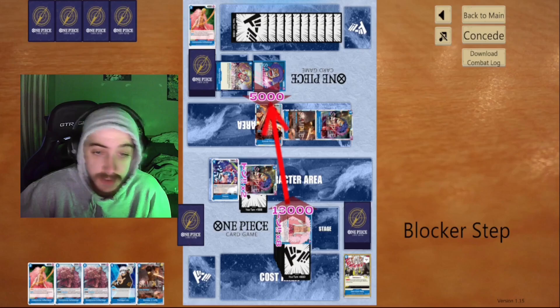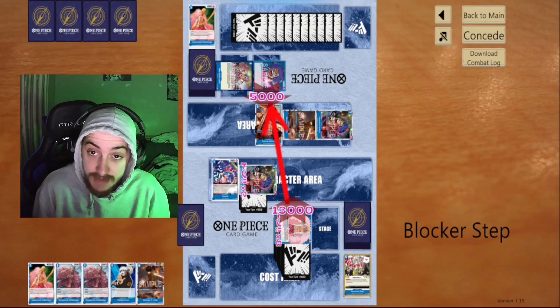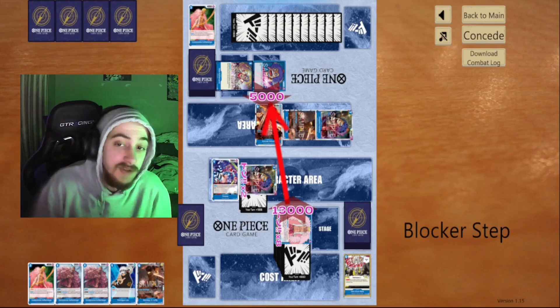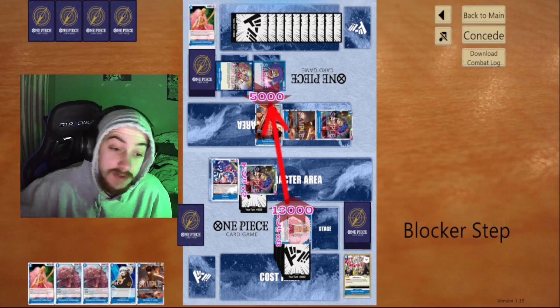We swing four — he can't combo out even with two 2ks and a 1k, because he's still losing to Perona and my leader. GGs, cleaning it up right there. Shout out to my opponent and shout out to you guys for watching. If you like the deck, check out the deck profile — link in the description below. Don't forget to like, subscribe, and until the next one, peace.